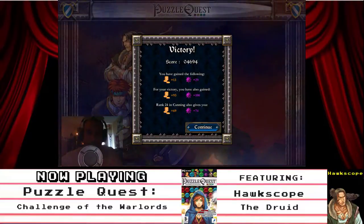4,684. You've gained 13 gold and 29 experience for your victory. You've also gained 93 gold, 100 experience, rank 24, and cunning also gives you 69 gold and 74 experience. Continue.